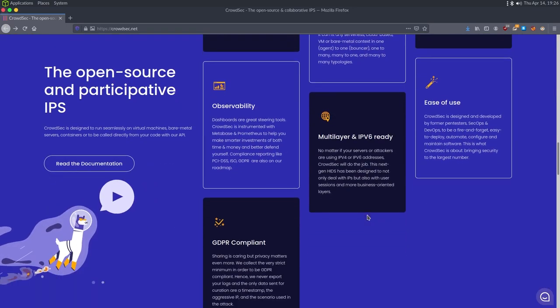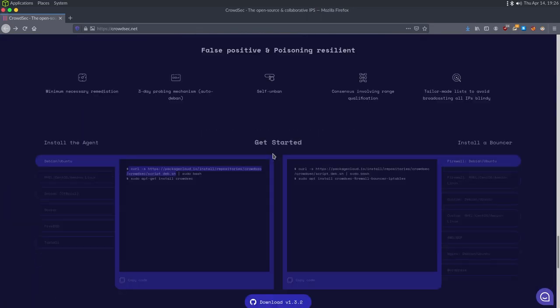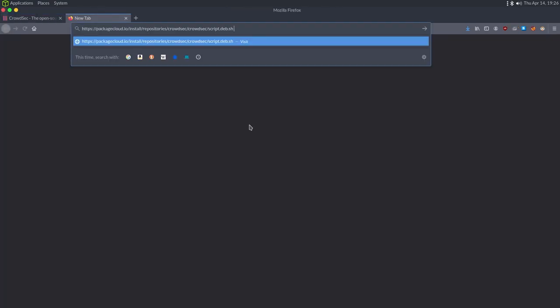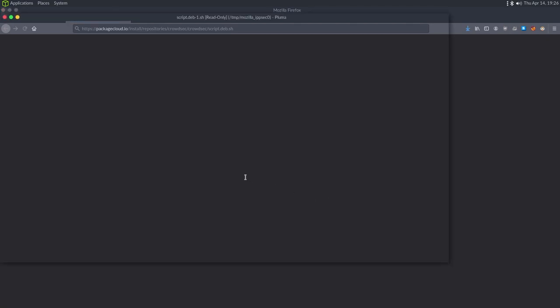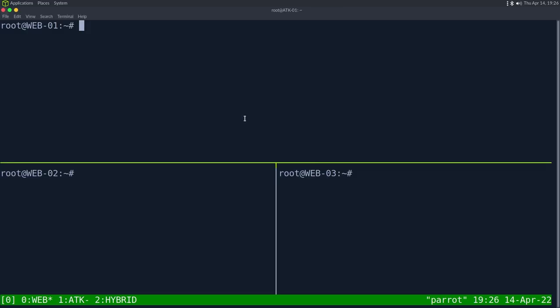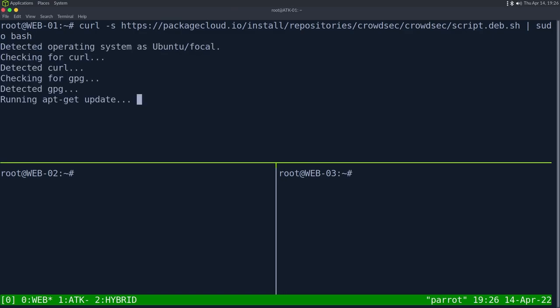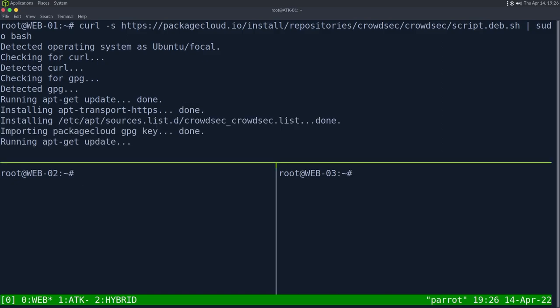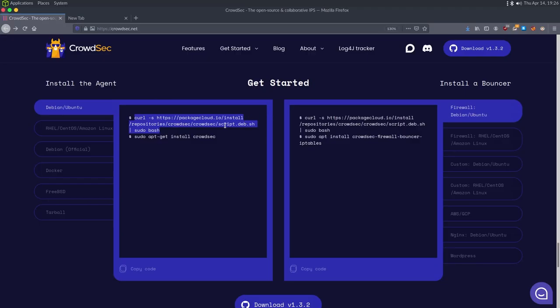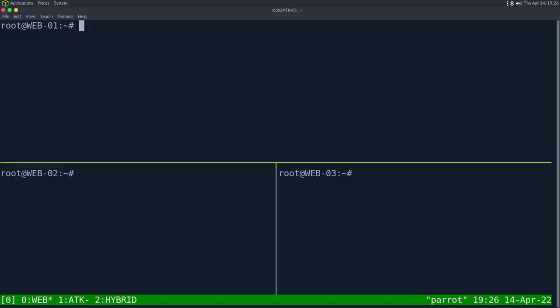To install CrowdSec, go to the website, scroll down for install instructions for various OSes. For Ubuntu, you first run the curl command which just adds the CrowdSec repository — you can vet the script yourself but it's coming from their website. I've already installed the agent on web02 and web03. Once the repository is set up, we just run apt-get install crowdsec.